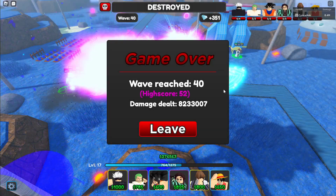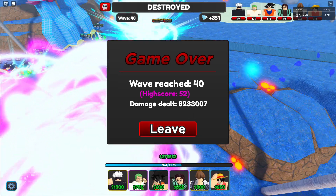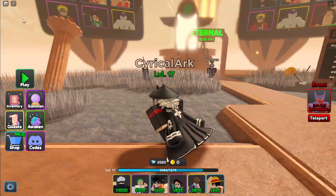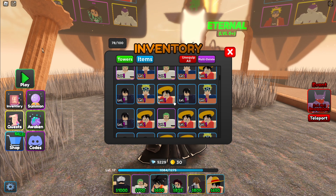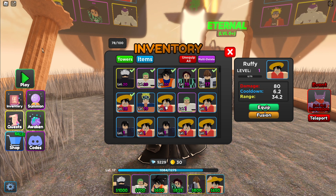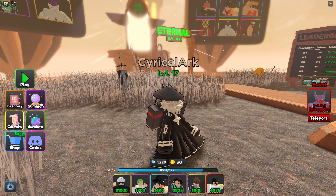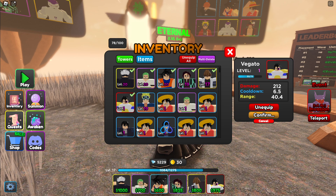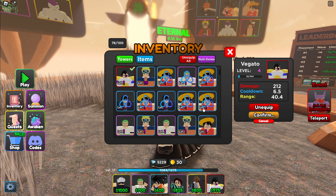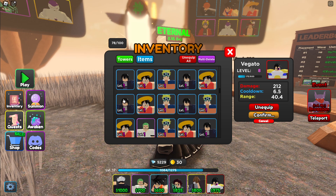I didn't get it on recording because I hadn't started the replay buffer, but I was doing my first challenging quest — that's the difficulty the game gave it — and I did it. I also got Vegeta, so that's cool. I'll take off Luffy and equip Vegeta. I really was not expecting to get him. I want to check out how good he may be.